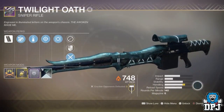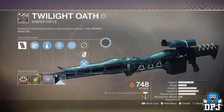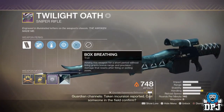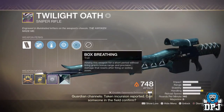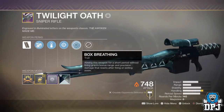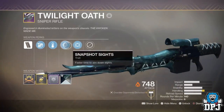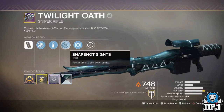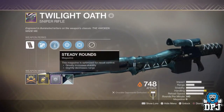So what's actually special about this curated Twilight Ulf? The fact it has Snapshot Sights and Box Breathing with a Masterwork 10 Handling is what seems to draw many people towards this weapon. Plus people just like to collect these curated weapons for their collection. Sniping has also become much more popular within PvP due to many people looking to obtain the crucible pinnacle weapon, the Revoker, so getting the best sniper to help with that quest is something people are looking to do.